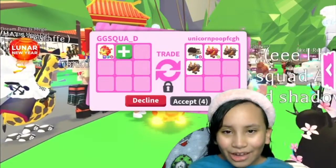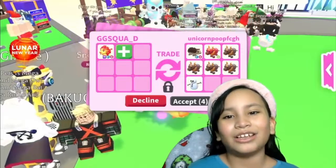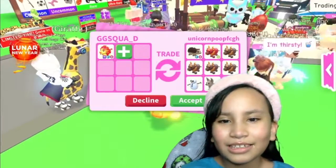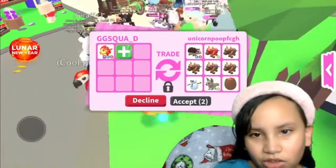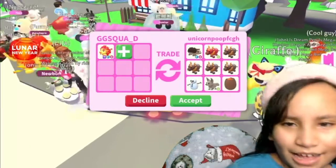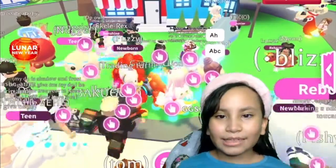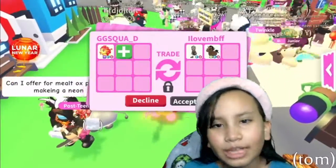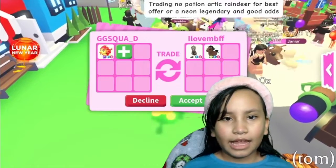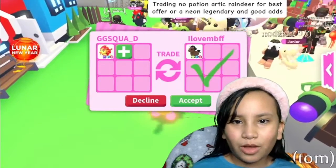We just got another trade request — a Flyable Rideable Hedgehog, I love hedgehogs, four Oxes, a Neon Lunar Ox, a Snowman, a Neon Box, and a Cracked Egg. Very, very nice pets, but I want to see what other people will offer. This is going to be our last trade of the day — people have offered very nice things but I do not think any of it was truly fair, though I really enjoyed looking at what people offered.